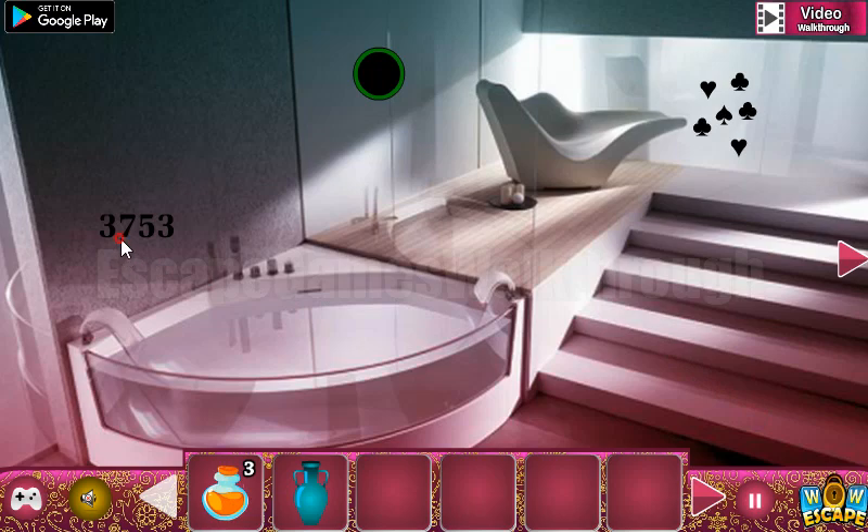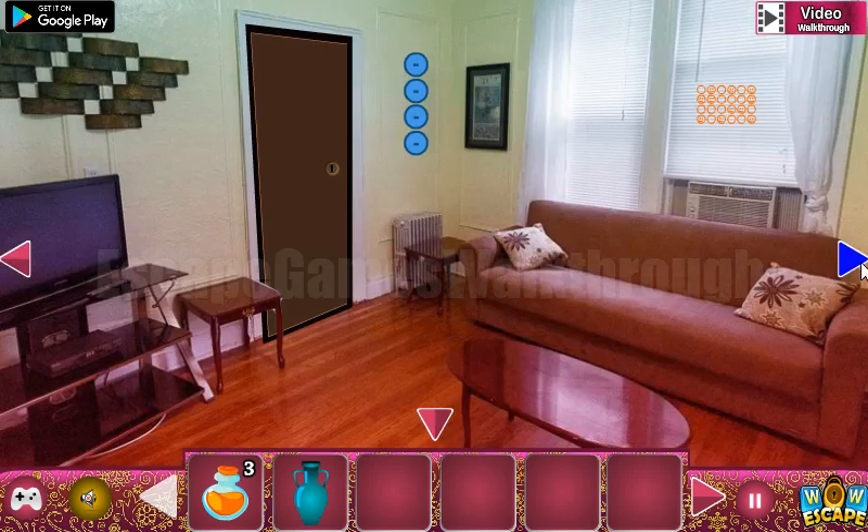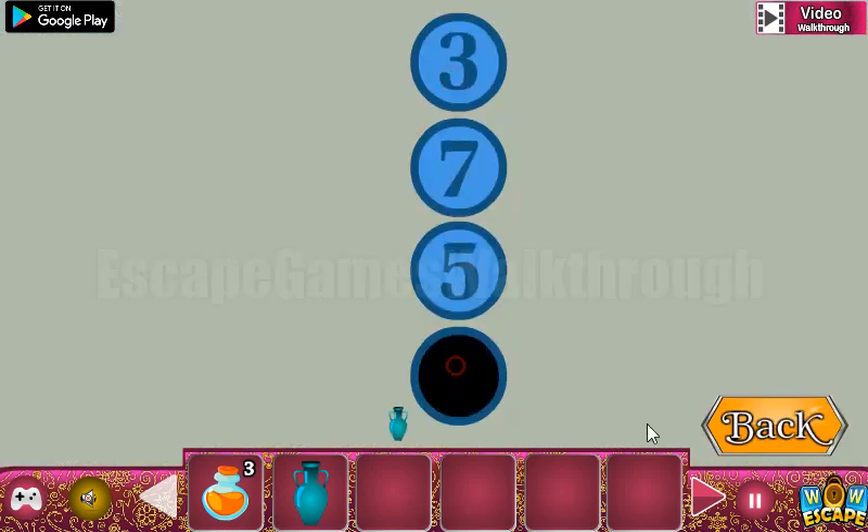We've got another potion. Now let's remember this number: three, seven, five, three. We can use it here — three, seven, five, three. We've got the ways.